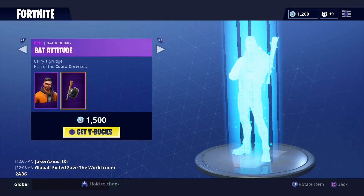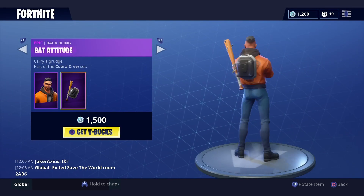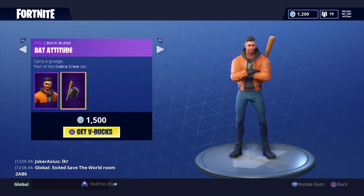Okay guys, in today's item shop we have the Maverick once again with the Bat Attitude, just like yesterday's item shop. It's the same thing, but it is pretty cool — I sort of want it, but I'm not going to buy it.